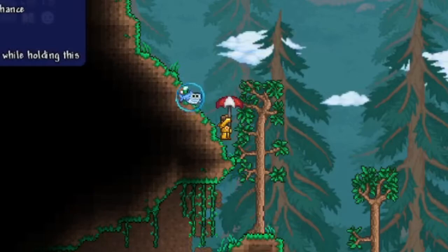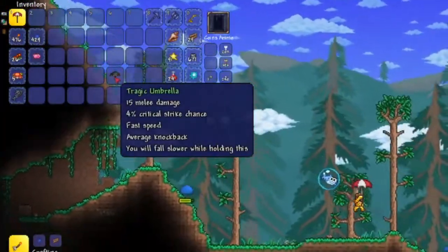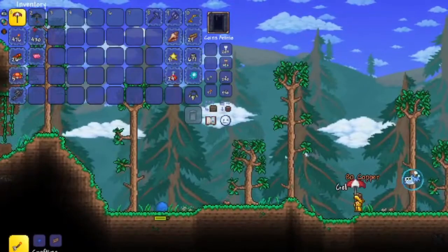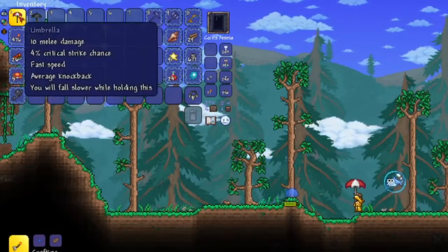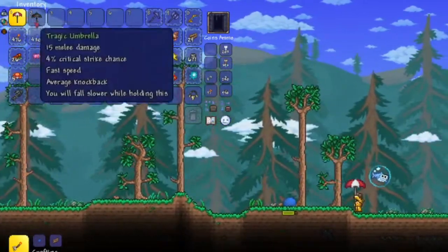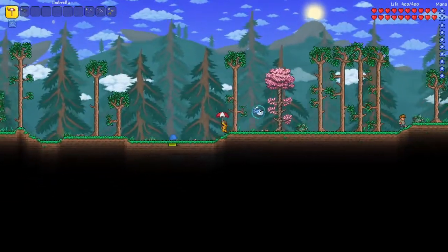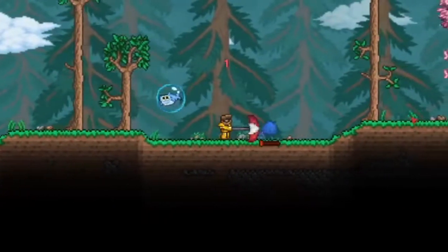That means you're never gonna get this item and use it, because at that point you've already defeated Skeletron and have much better weapons. Yes — both of the umbrellas are weapons now. The normal umbrella has 10 melee damage and the tragic umbrella has 15, but they retain the original glide function as well.